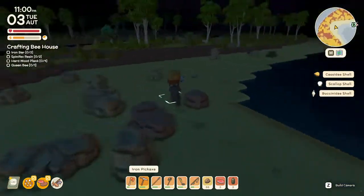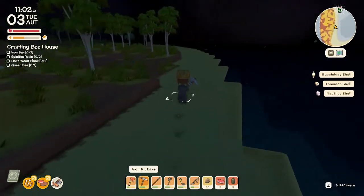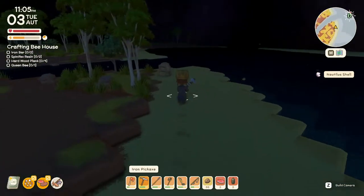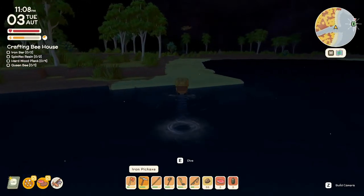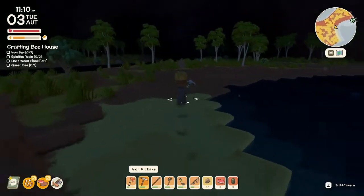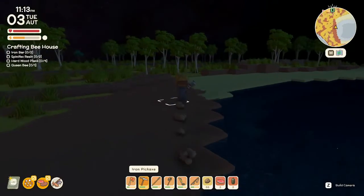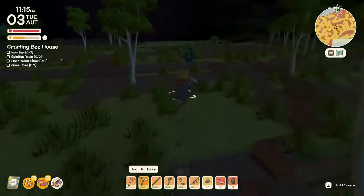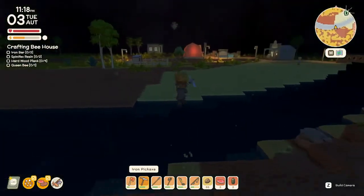Let's grab more seashells so we can put them in our bin — if we get a bulk seashell request, we've got it covered. I think I need to cross the water. So yeah, we got our beehive done, we got our kegs done today, we got the museum's first donations in — not too bad at all. I know I have a bridge over there but it's so far away, I'm just gonna hop it.